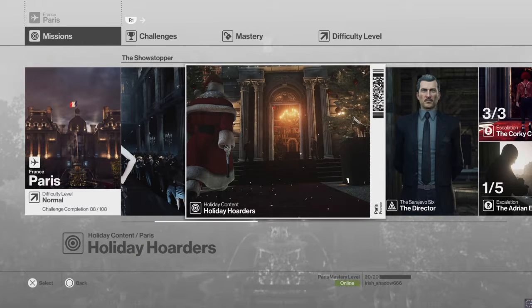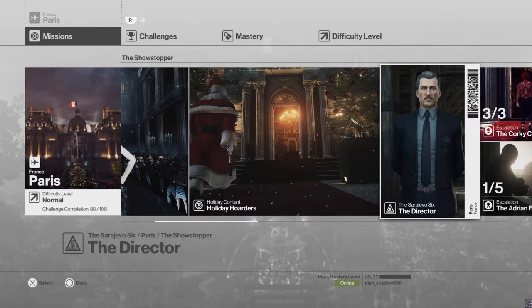We've just completed the Holiday Hoarders special Christmas level, but we actually have a third mission. These are classified as the Sarajevo Six — a contract that basically takes place in every chapter: Paris, Sapienza, Hokkaido, Colorado, and Marrakesh. Each episode will have one of these guys in it.